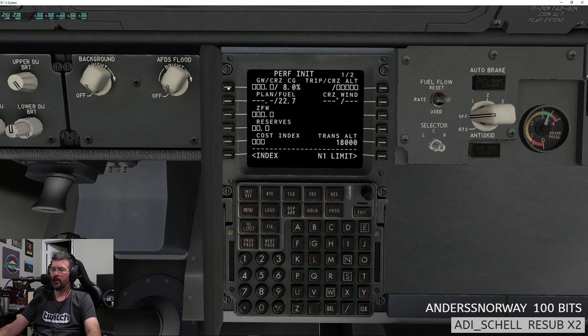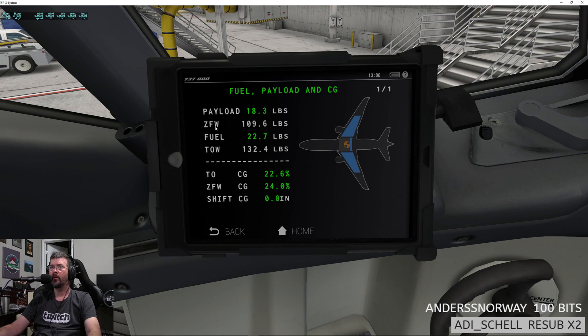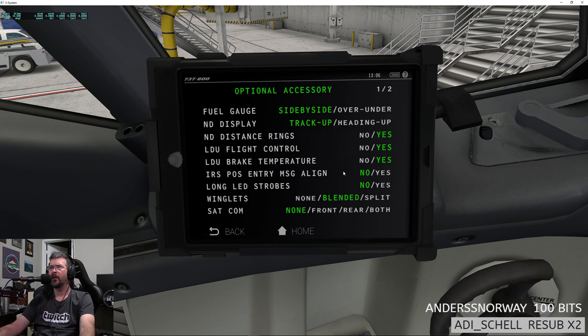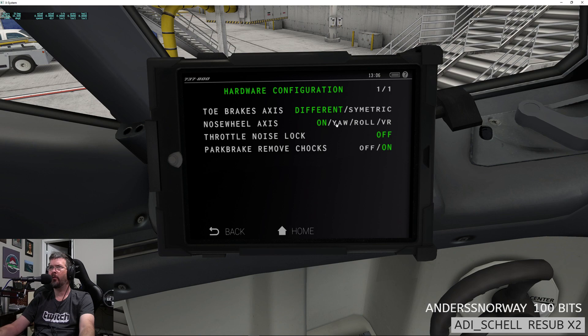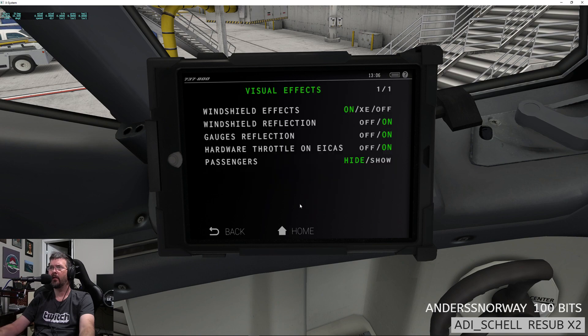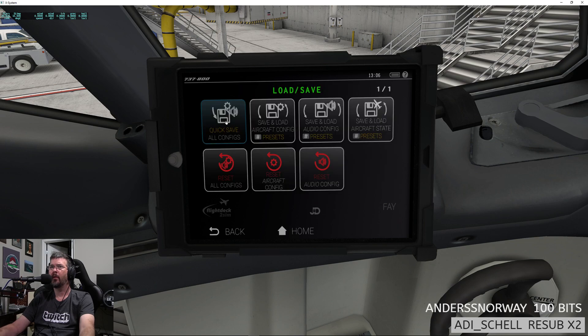Let's do perfect net. I need to do some fuel here — fuel block, fuel — actually 22 sevens is fine. Settings display all looks good, hardware config nose wheel access yaw good, realism short, visual effects fine. Quick save — there we go.